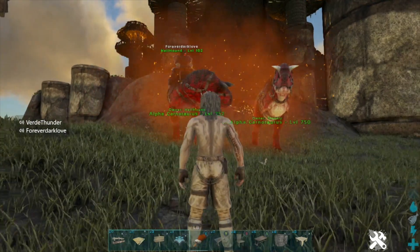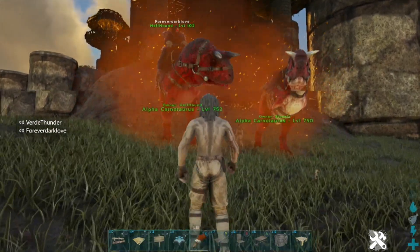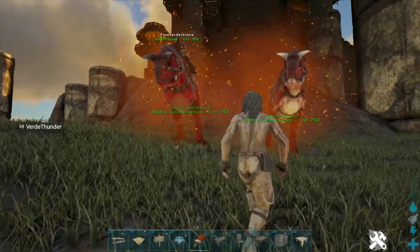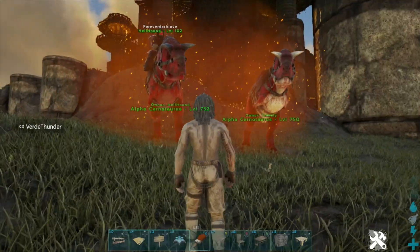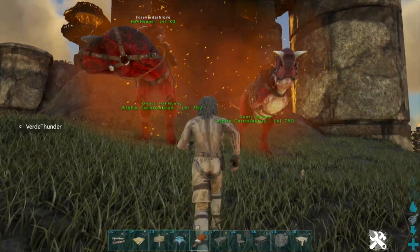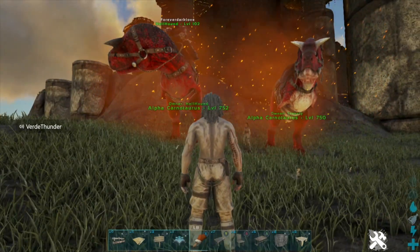The max wild dino level is pretty high - I think it's at least 500-something, maybe 600. Anyway dudes, I just wanted to show you guys today how to spawn in an Alpha Carno and kind of go over some of the things that Carnos do.